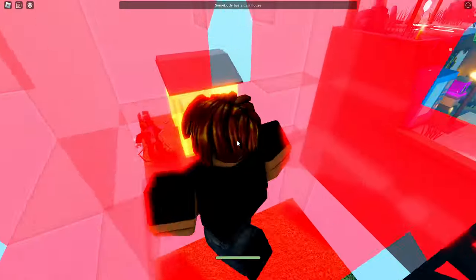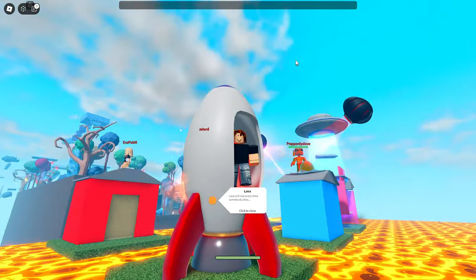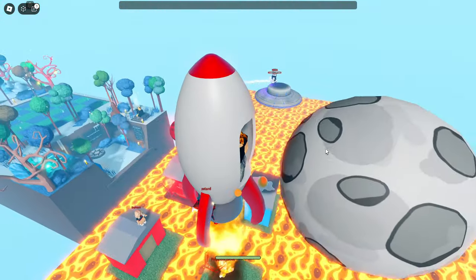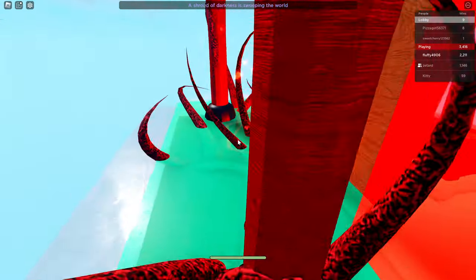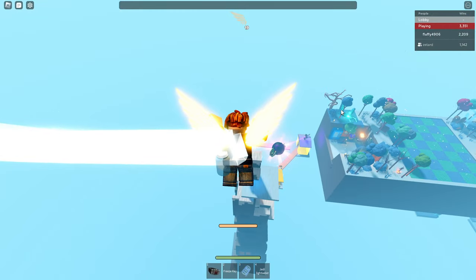Next is castle — this transforms a random house into a castle. Next is spaceship — this spawns a spaceship and a moon above the plate, and if you go in the spaceship you'll get launched up to the moon after the countdown ends. Next is slime — if you touch the slime on a plate you'll get the slow effect for a bit.